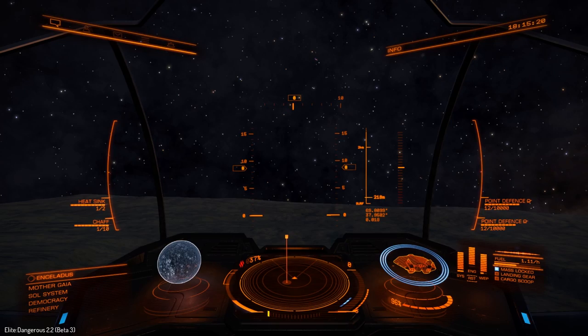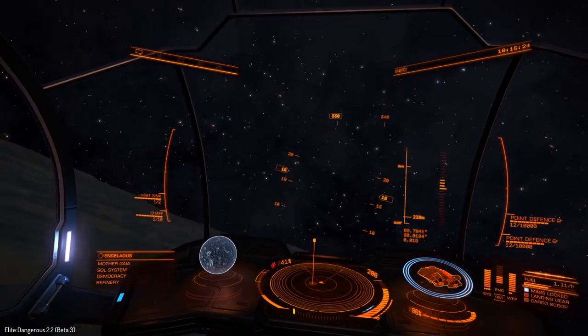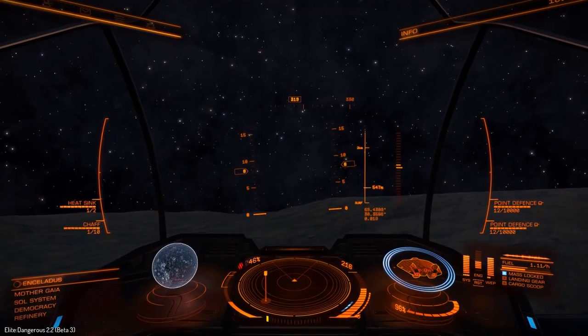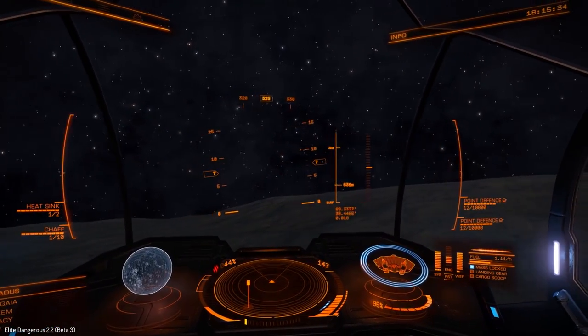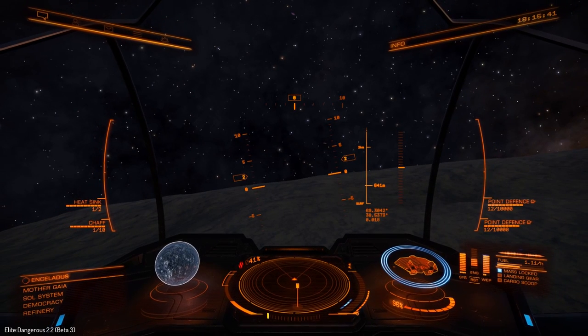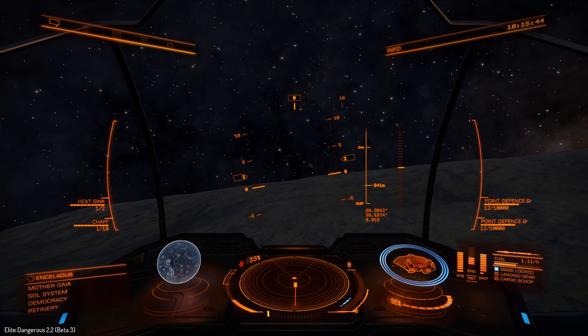I'm just going to boost over here for a second, just so that I'm out of the way of those dodgy geysers. I want the ship to come to a rest while I'm at zero degrees at the top. So I'm looking for 69.8766, 37.9020. You can choose which one you want to do first. As I'm pointing at zero, I'm going to be doing longitude first - the bottom number. Zero and 180 will move the bottom number; 90 and 270 move the top number.